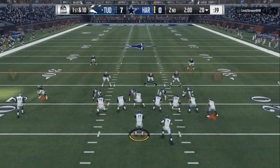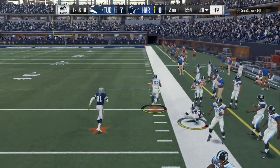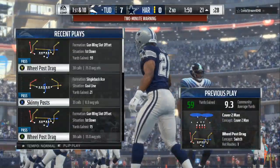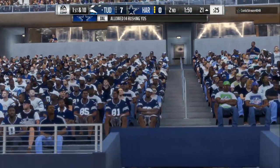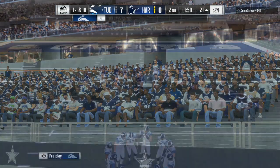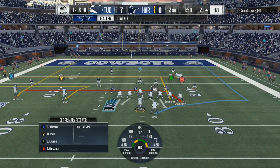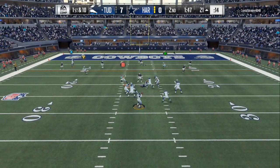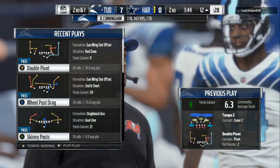The first read you want to make is your A button — see if it's man coverage. You can see the linebacker turned his hips to follow him, and we hit the man coverage read every time. Before you hike the ball you don't know if it's cover 2, cover 3, cover 4, or man coverage. Who you read after the snap is so important. I was expecting cover 2 but he ran man coverage, so I'm setting up underneath routes — I got the out route and the underneath route, picking up about 9 yards.